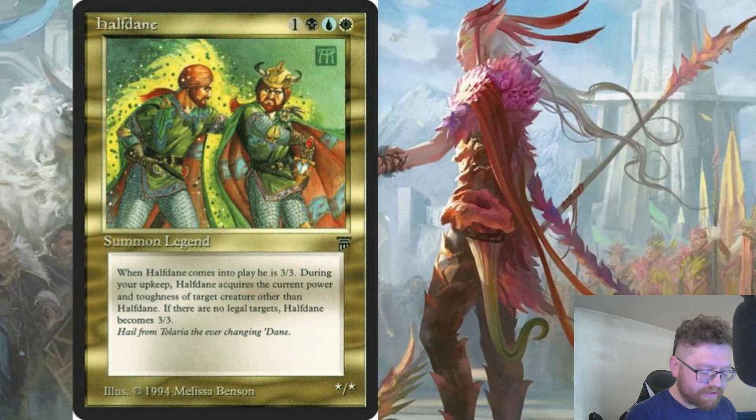Half Dane is a legendary creature — Shapeshifter — that is a 3/3 on its own and costs one generic, one white, one blue, and one black mana. However, Half Dane is a 3/3 when its ability is not in play, but at the beginning of your upkeep you change Half Dane's base power and toughness to the power and toughness of target creature other than Half Dane until your next upkeep. There are various ways we can play with this.